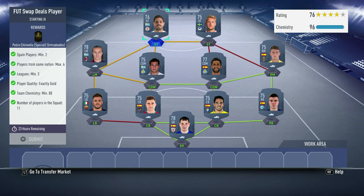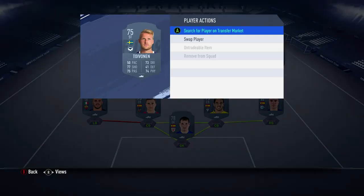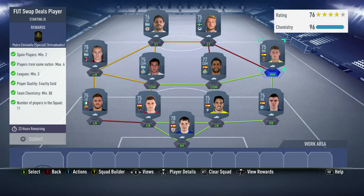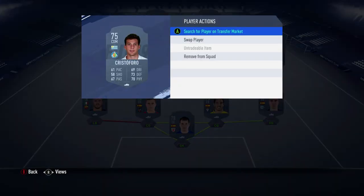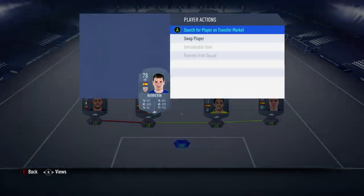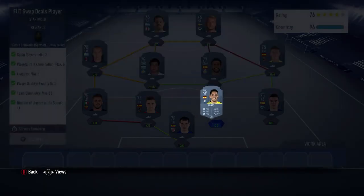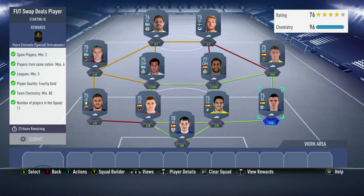This is a possible solution you guys can use. We're going to use Fornaroli, Toivonin, Danny Raba, Markel Bergara, Christo Foro, Laxalt, Santon, Postigo, Hererin, Bigas, and Martin. Do that and we get the Footswap item.